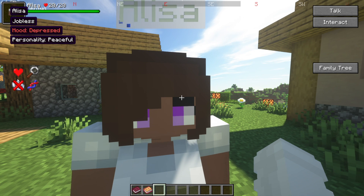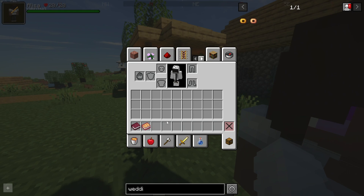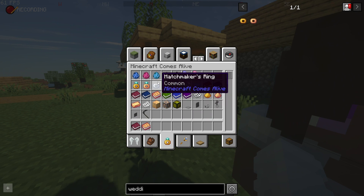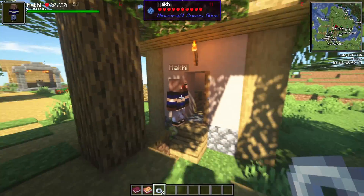You can also get silver rings, which are matchmaker's rings — you can use these to marry villagers to each other. Let's see, if we go to the Minecraft Comes Alive items page, you can find the silver matchmaker's ring there.